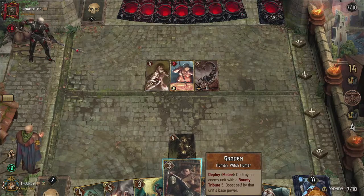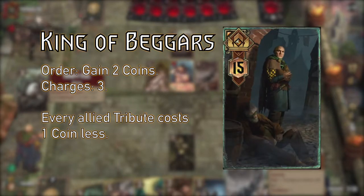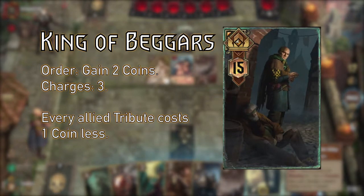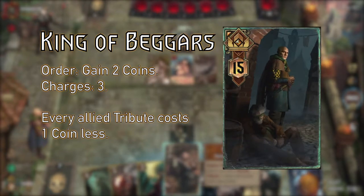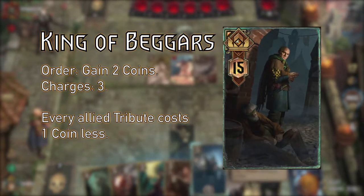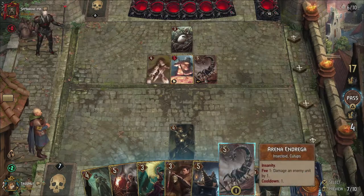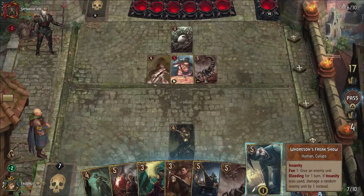First, our leader: Francis Bedlam, better known as the King of Beggars. He allows you to gain 2 coins 3 separate times and reduces the cost of all your tributes by 1. Tributes are optional abilities you can trigger with certain cards, provided you have enough coins to spend. I like the King of Beggars over the other coin leaders, Gudrun and Horsen Jr., because he gives us more flexibility and control over when we need some extra coins. There are 3 parts to this deck: the crime section, the bounty section, and our engine cards.